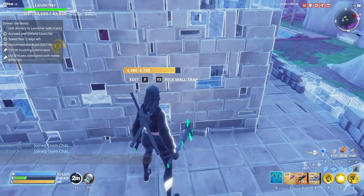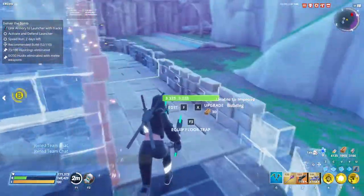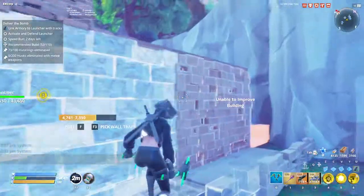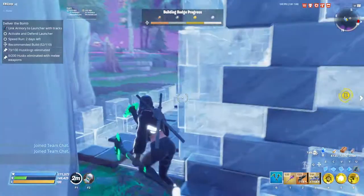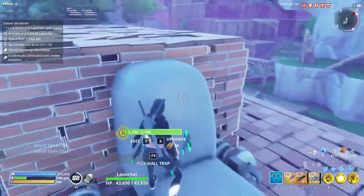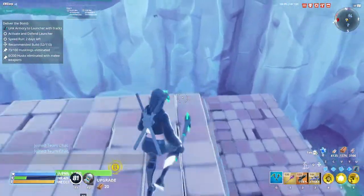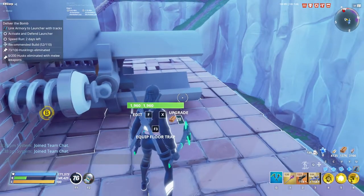We'll just wait for it to come around again. Now sometimes in this mission, when you start it, they will spawn propanes and flingers. If that happens, then you kind of just need to hold off. It does get quite difficult. So the next thing we're going to look at is the base.